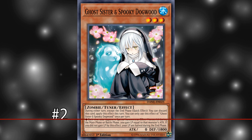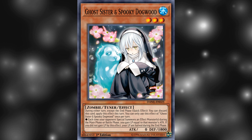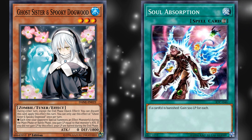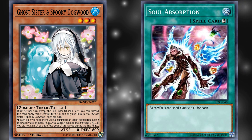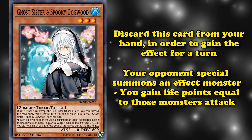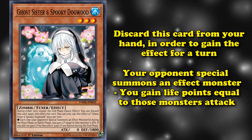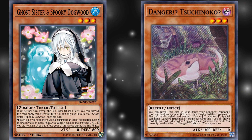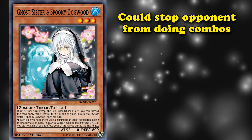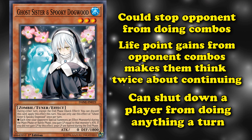At number 2, we have Ghost Sister and Spooky Dogwood. In order for a life point gain card to see play in decks outside of decks specifically trying to gain life points, they need to allow you to gain a ridiculous amount of life points during the turn under normal playing conditions. Ghost Sister and Spooky Dogwood is probably the closest card to accomplishing that goal — you can discard this card from your hand to gain the effect for a turn where, each time your opponent special summons an effect monster, you gain life points equal to that monster's attack. If you use this card at the start of your opponent's main phase 1, this can sometimes stop your opponent from doing any combos they were going to do for the rest of the turn, because the amount of life points you'd gain from them going through a normal combo would be so much that it honestly gets people to think twice about continuing their plays.